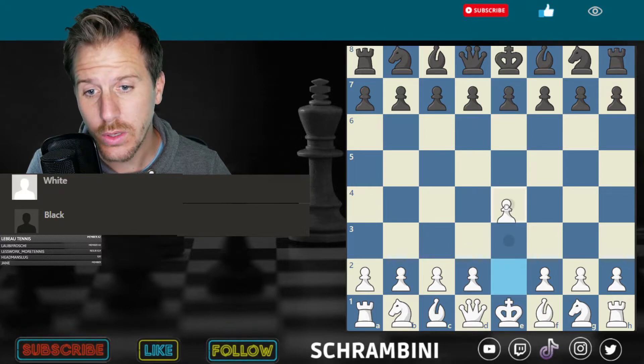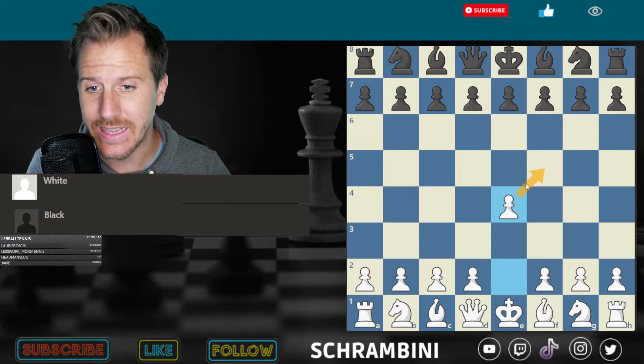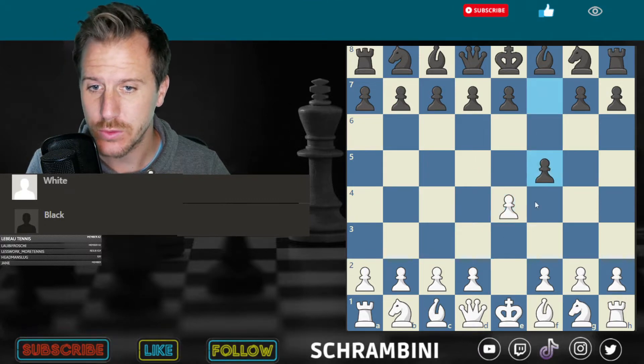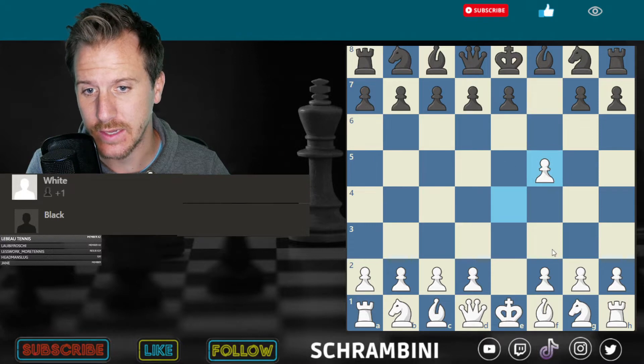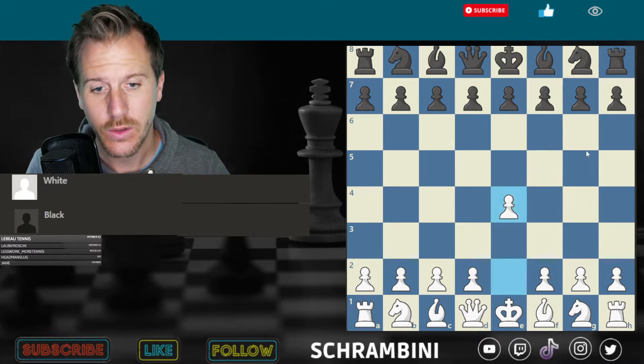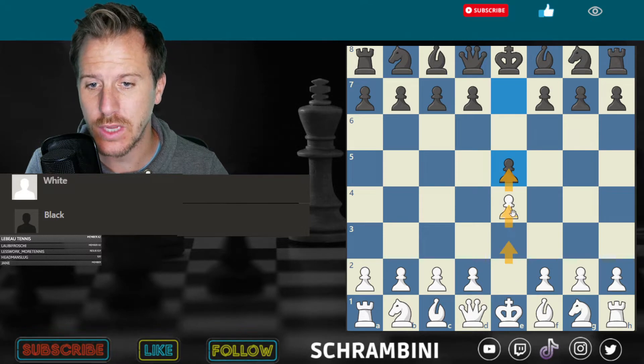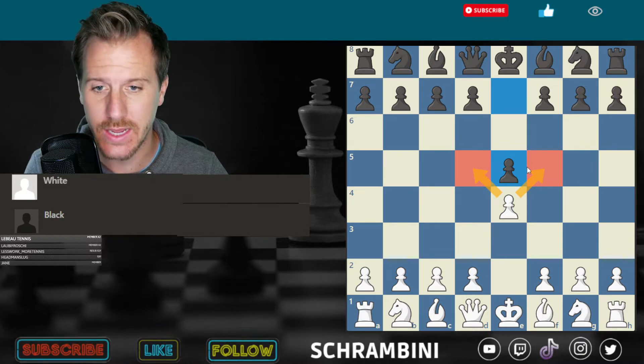The pawns are only allowed to hit diagonally in front. So if your pawn moves two steps and he moves two steps, you are allowed to hit this guy and take this pawn off the board. But if he moves here, you're not allowed to take. So pawns just go straight, but they hit diagonally, just one square diagonally.